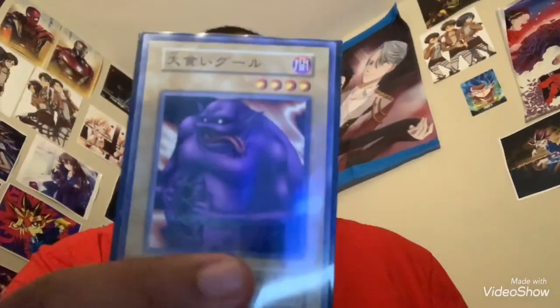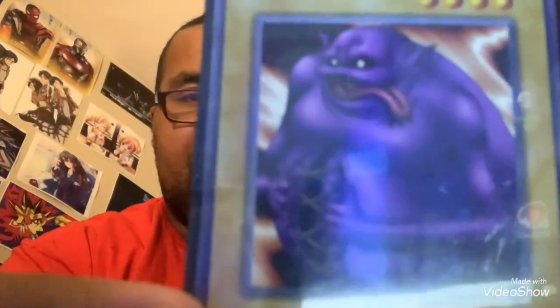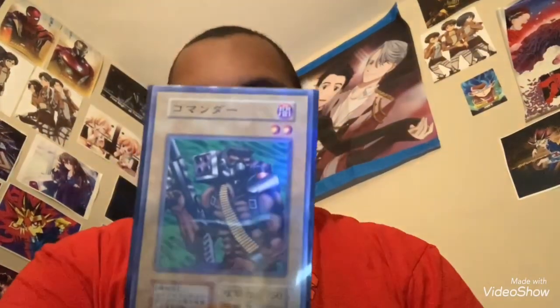Ghoul with an Appetite — and does his stomach look a lot like a vagina? And finally, last but most certainly not least, the iconic Cyber Commander, which also happens to be Tristan's favorite.